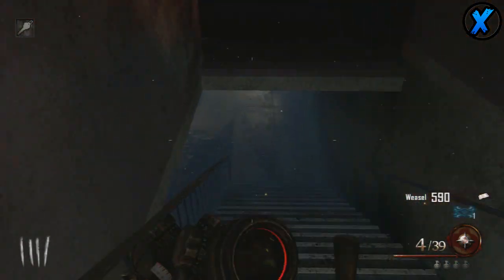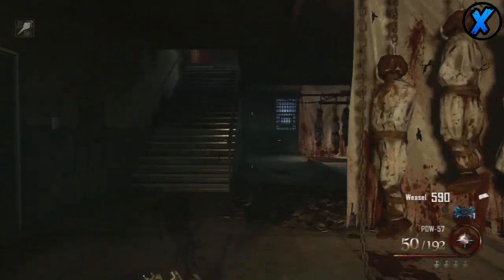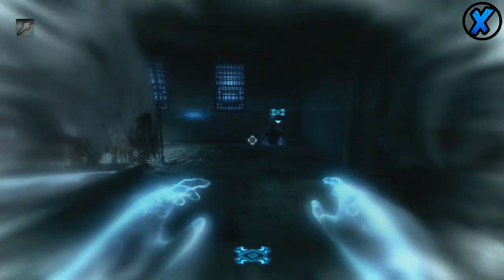If you guys don't know what a perma perk is, you probably need to play more zombies. Basically, a perma perk is an ability — kind of like an Easter egg — that you can unlock which allows you to do different things. Anyways, let's cut straight to the chase.